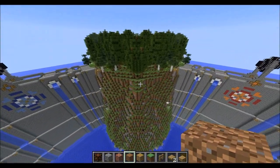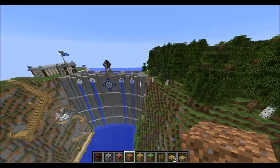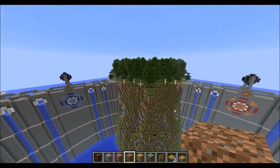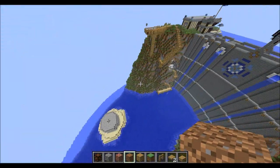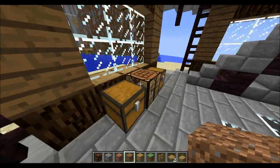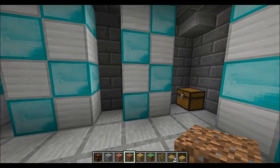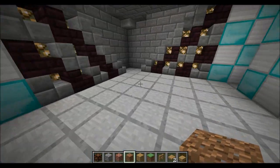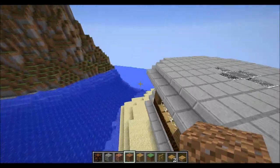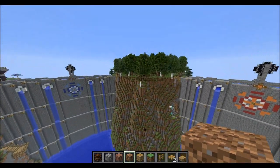Step two: consider the gameplay. Think about where people will be playing, choke points, where the focus and concentration of the map will be. If you feel one area of the map won't be used as much, throw in some goodies — in the forest there are some power bows, and on the island there's some gear. Consider where players will be and what they'll be doing.